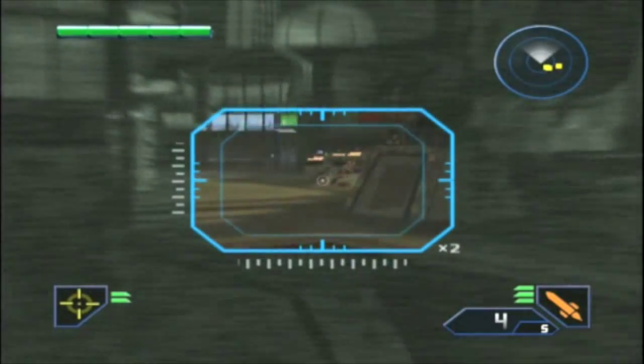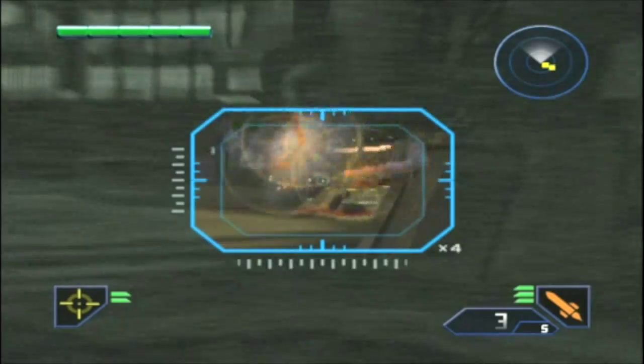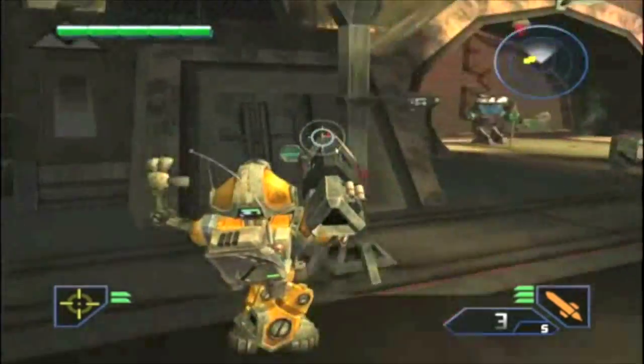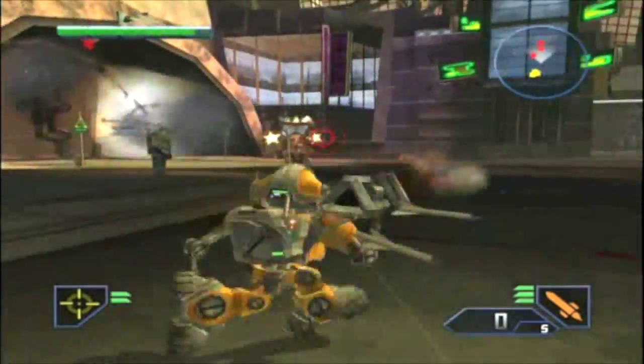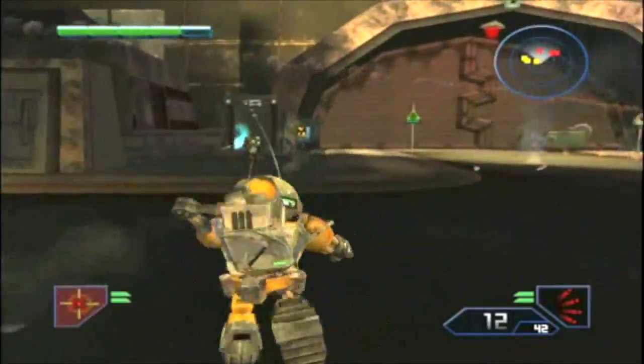The guy on the turret over there — maybe I can take him out right now. Well, I've incapacitated him, I guess you could say that. Take out this titan, or let your titan take care of it if you recruited him.